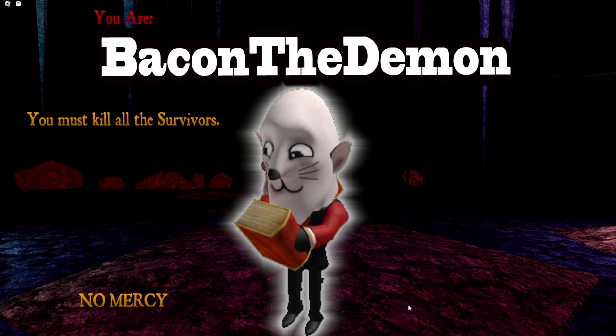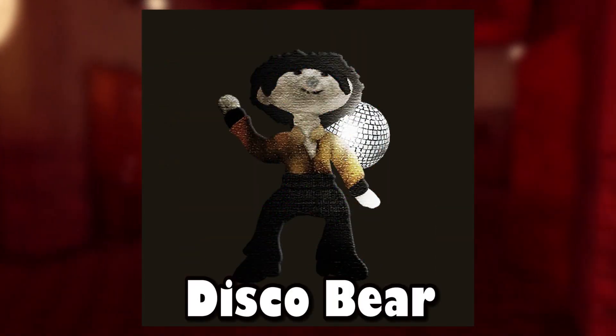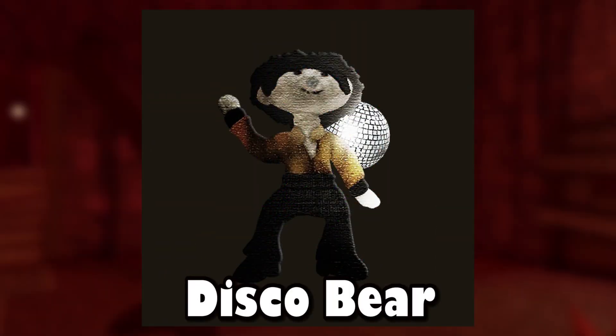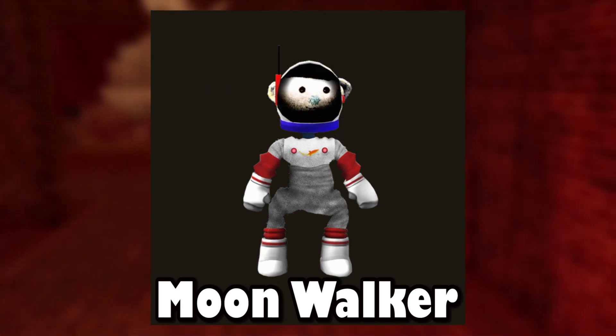To start it off, we will go with his Bear Alpha work, and he's created just only two skins, and both of them are really good. To start it off, we have Disco Bear, which this skin looks incredible, and it's really funny, especially that hair. And Moonwalker, which was probably one of the hardest Bear quests.